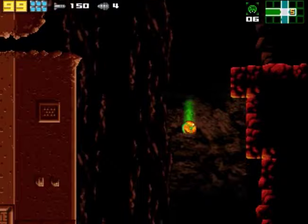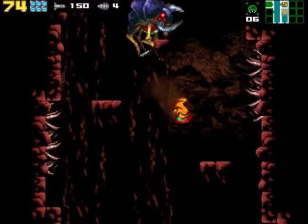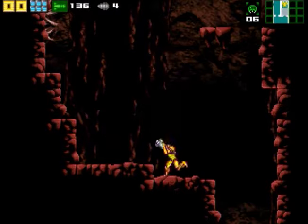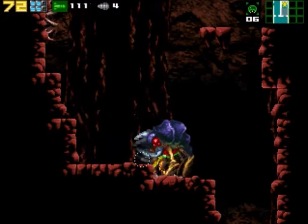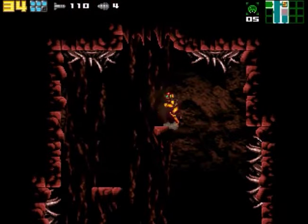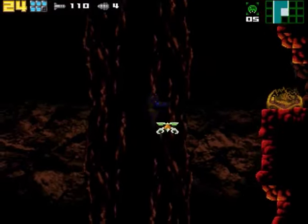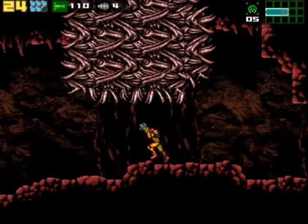Maybe I should clear the room down here first. Yeah, there's no Metroids there. Nothing else here — or wait, is there something? No, that's nothing. Alright, so that was a Metroid. Here is another Metroid. What are they supposed to be like? Claws? Bones? Teeth? I don't know.